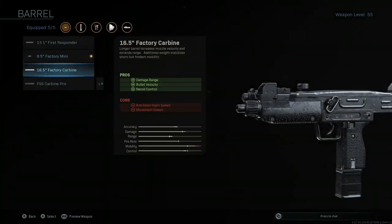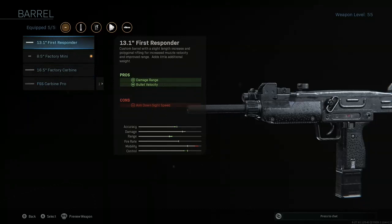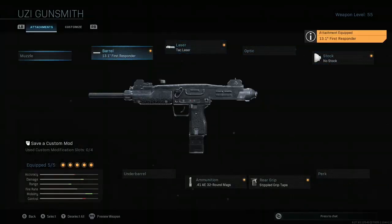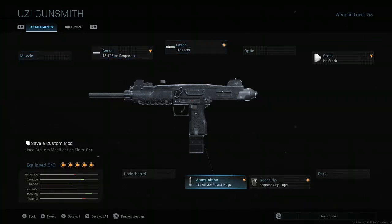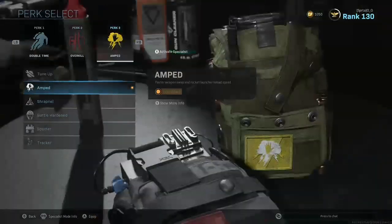Actually, instead of the 8.5 barrel I'm going to put on the 13.1 First Responder because you don't lose movement speed but you gain damage range and bullet velocity. You do lose a decent amount of mobility from that, but this is still almost maxed ADS speed. Basically a bunch of damage — really good for close range and long range — as well as a lot of ADS speed to where ADS is almost instant. Next up we have Double Time, Overkill, and Amped — Overkill just for the Uzi — as well as Thermite and Stem.